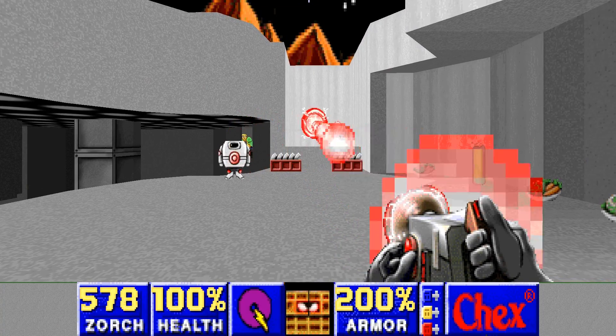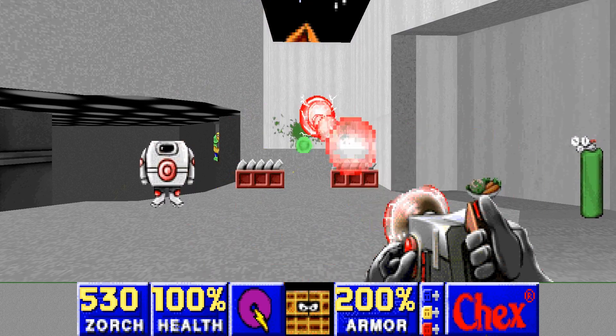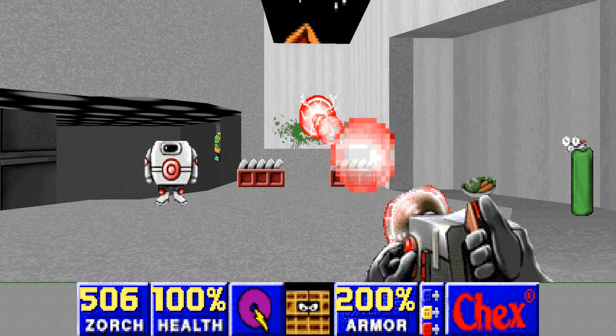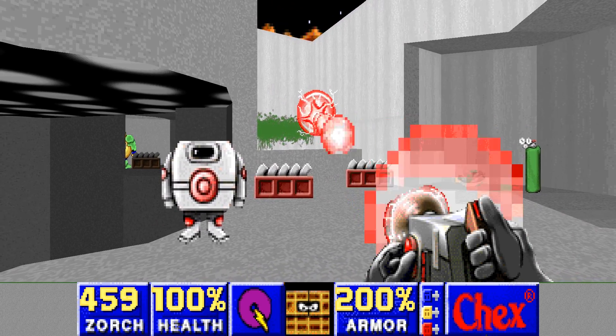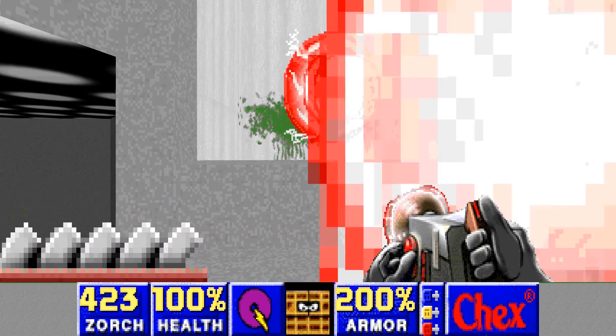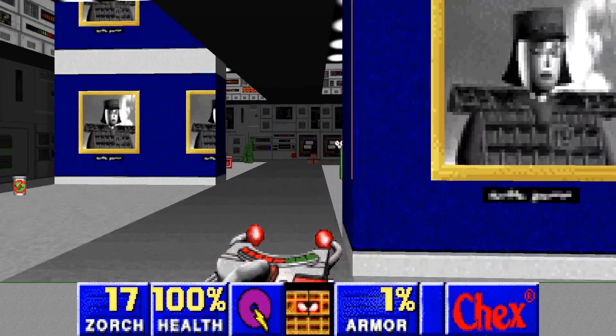Anyone wishing to play these levels can use ZDoom or any other modern source port, along with a copy of Chex.wad, available at various Abandonware sites. Additionally, anyone wishing to play through Chex Quest, Chex Quest 2, and Chex Quest 3 can visit Charles Jacoby's site and download the entirety of the trilogy for free.